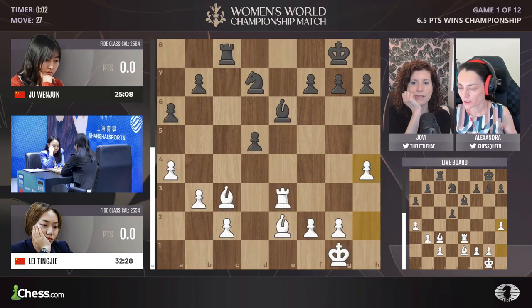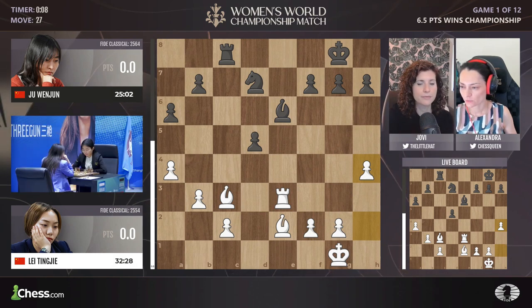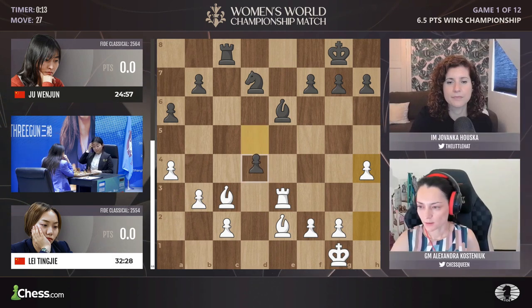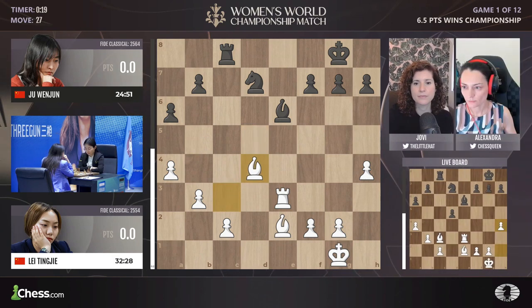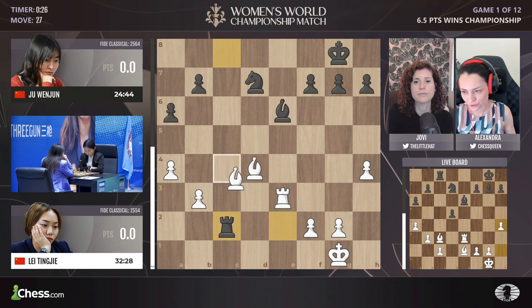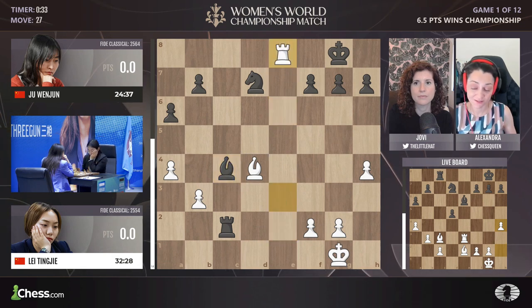Okay, but in that case d4 — let's see what's going to happen after d4. She protected her back rank, and of course d4 is the move you calculate because a6 was preparing it. Bishop takes d4, rook takes c2, and maybe she is thinking about playing bishop c4 — that's her idea, like protecting her first rank, so that after bishop takes c4 she has rook e8, knight f8, bishop c5, something like this.